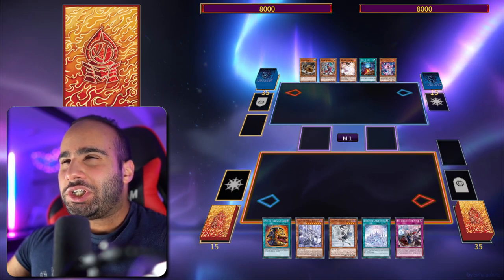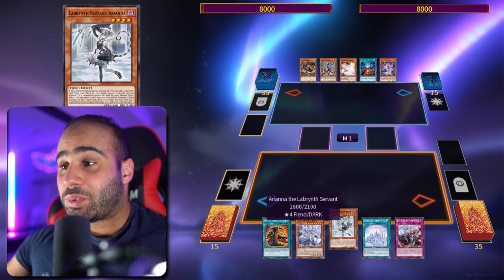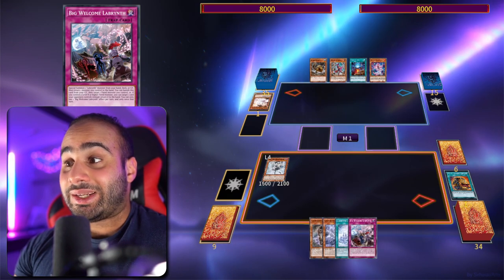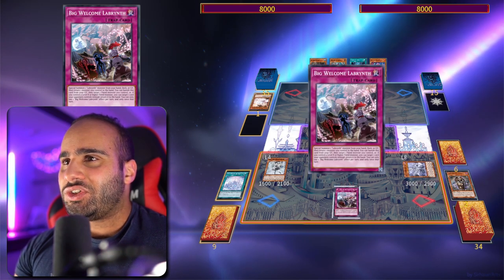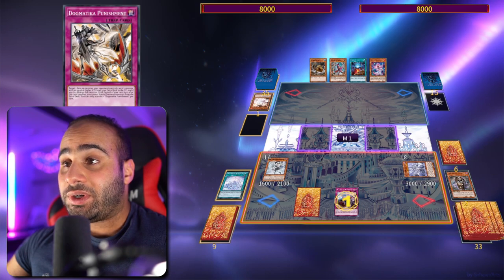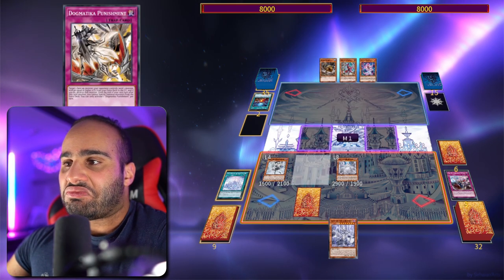In a real Yu-Gi-Oh context: my opponent has Nimble Beaver, Gesatula, Fenrir, Ash, and Carrot. I have Pot of Extravagance, Lady Labyrinth, Ariana, the field spell, and Big Welcome Labyrinth. My opponent will always ash the Extravagance — why would you not? My extra deck really doesn't matter since I never need it to win. Cook Lock is really nasty here. Activate the field spell, summon the Lady, then use Big Welcome right away — that triggers the Lady of the Labyrinth which gets me any trap card.